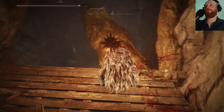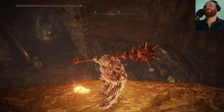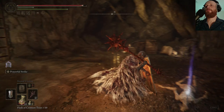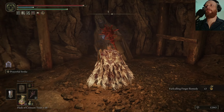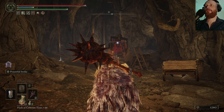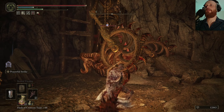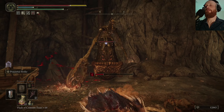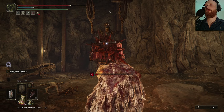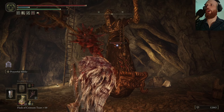I think a large enemy is going to jump out from down here. Can't really — oh god. Come on. Did she break it? Yeah. Let's try our new special attack. Oh my god, that gets us loads of health back!